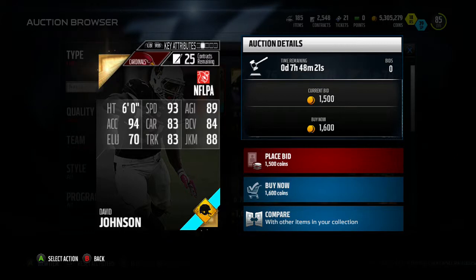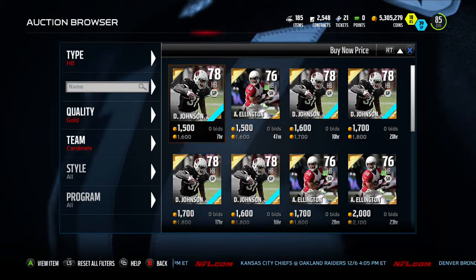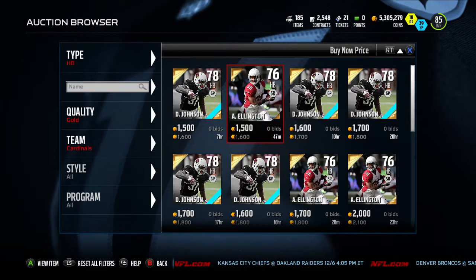Our next guy is David Johnson — 93 speed, 83 carrying, 94 acceleration, 99 juke move, and 89 agility. All together, if you run toss plays, get this man.